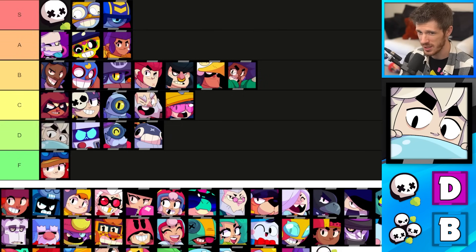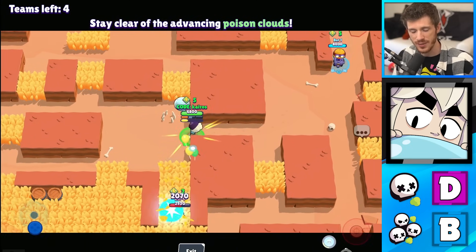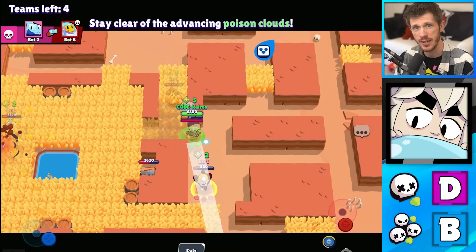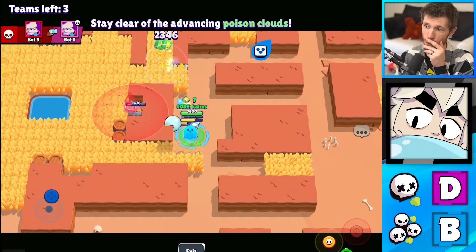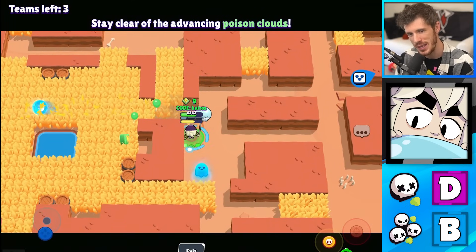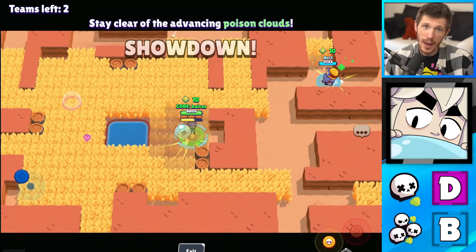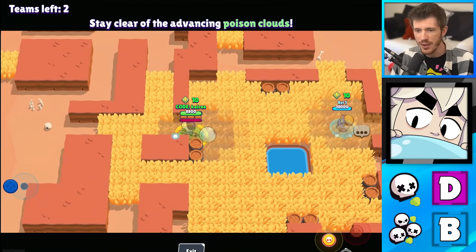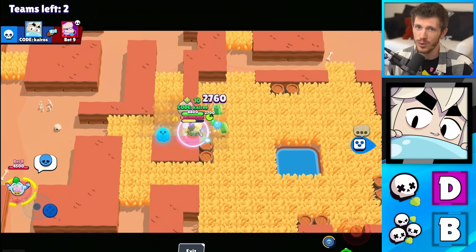Gus is a D tier brawler in Solo Showdown and a B tier brawler in Duo Showdown. I played Gus from one to 500 trophies without upgrading him in Solo Showdown and he felt awful, but most brawlers feel awful at power one, so I tried to be fair and give him the D tier at least. Either way, he's not good in Solo Showdown. In Duo Showdown he's a support brawler, so he's a little bit better. He can help his teammates, shield himself, shield his teammate, which allows him to be really good in a 2v1 situation. Plus he can keep his teammates alive, which is really awesome.